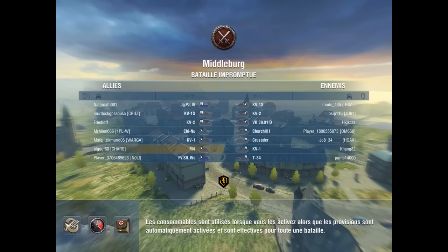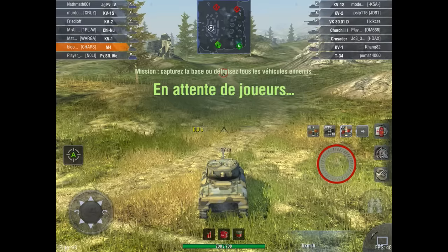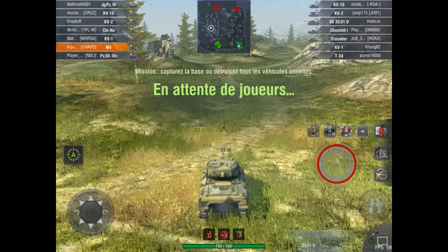Alors qu'est-ce que nous avons en face ? On a un KV-1S, un KV-2, un VK 30.0 D, un Churchill, un Crusader, un KV-1 et un T-34. Nous nous sommes équipés d'un Jagdpanzer 4, un KV-1S, un KV-2, un Chinu, un KV-1, moi, et d'un Panzer — un M4C — absolument.